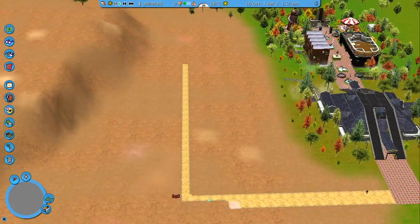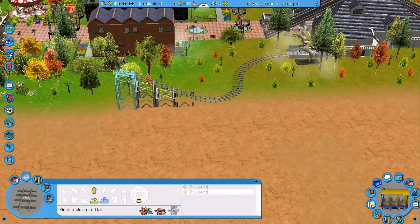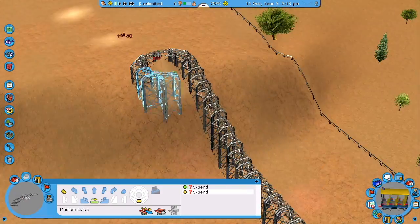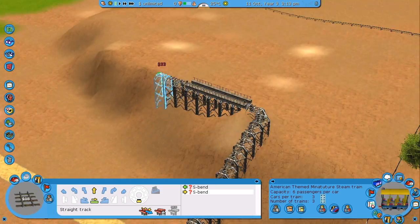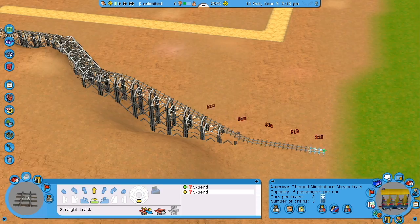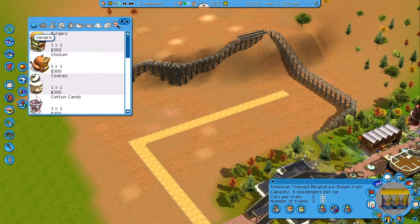I've built the skeleton of our main pathway for the area, just bashed it straight down the middle. The next thing I've done is build our transport ride — we've got a train taking people all around our park to transport them to all the different themed areas. I've put the station at the top of the hill so people don't have to walk up if they don't want to, because you know what peeps are like these days.